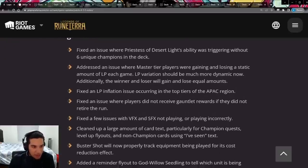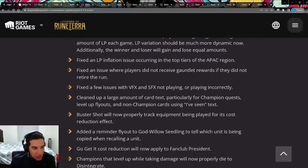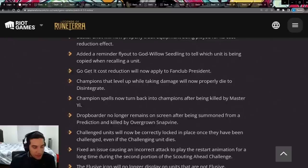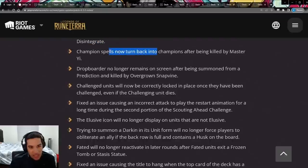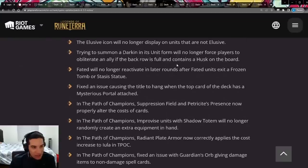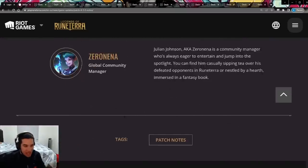Some miscellaneous bug fixes: they fixed the Priesthood of the Desert Light bug — though honestly they should have left it since the card didn't see play anyway even without requiring six unique champions. They changed the LP formula, which hopefully gets fixed this time for LP gains and losses. Champion spells now turn back into champions after being killed by Master Yi. Fated units will no longer activate in rounds after the Fated unit entered frozen or stasis. And a bunch of other bug fixes — we never usually get this many, so it's great that they're addressing a lot of bugs.